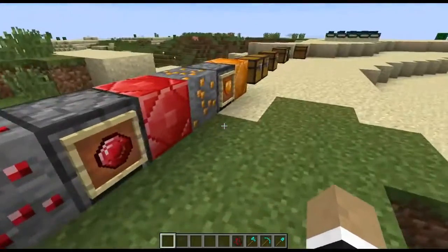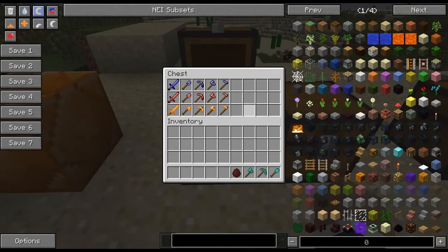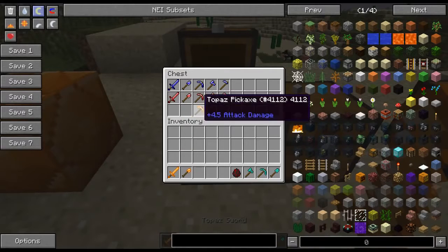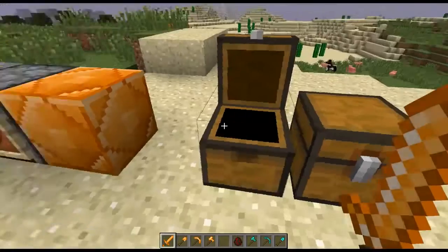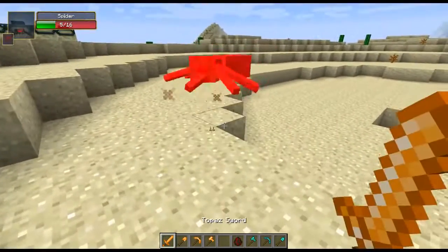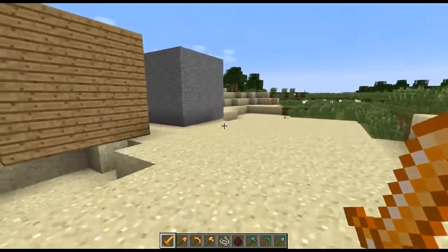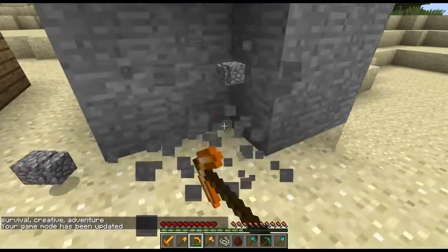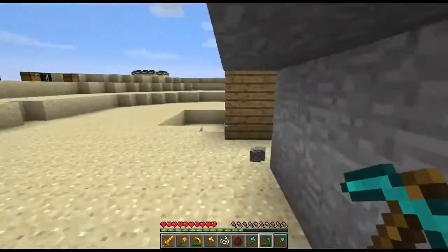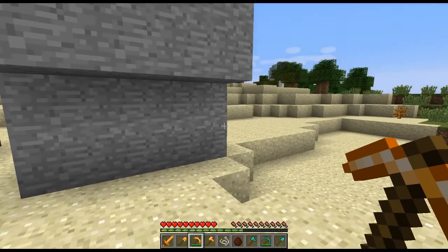So from there you can actually create some of the new tools from the mod. We've got the sapphire, the ruby, and the topaz tool sets. They all have the exact same stats - it's just an aesthetic change as to what set you would prefer to use. 6.5 damage on the sword. The shovel, the pickaxe, and the axe are right about where gold tools are in terms of efficiency. It's just 0.5 below a regular diamond sword, so it's not too shabby at all. The durability on it is only 200 uses per tool, so it's a bit of a trade-off, just like gold.